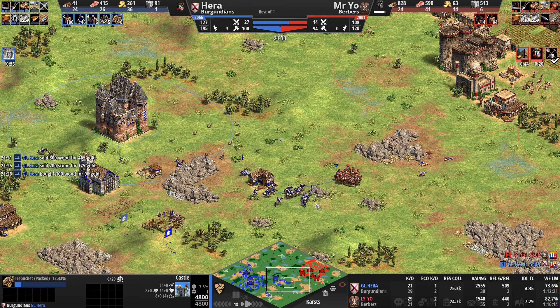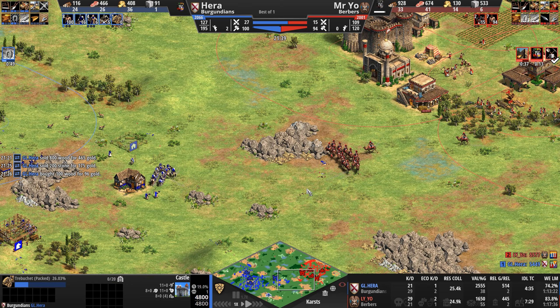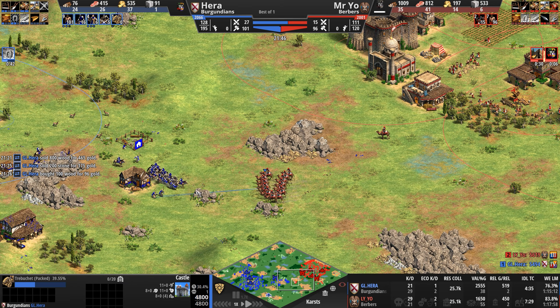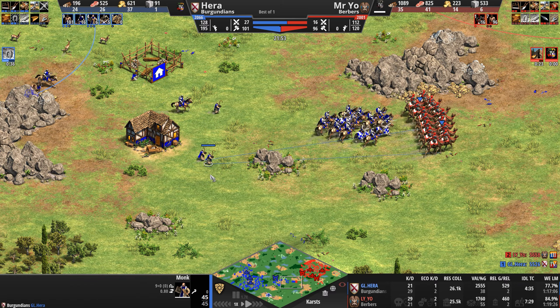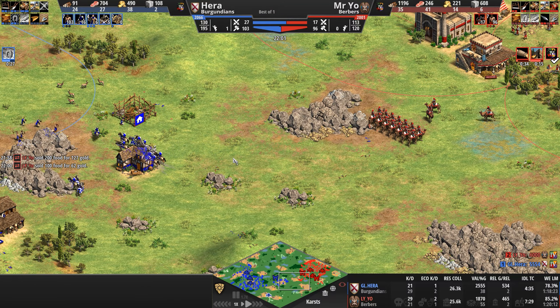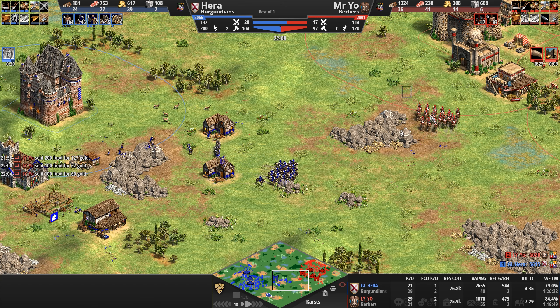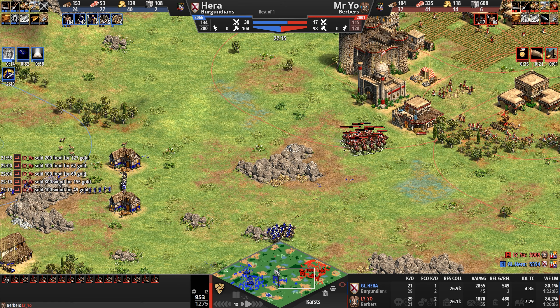Hera hits Imperial. Hera immediately gets a Treb. Mr. Yo needs to throw in some kind of melee meat shield here. You can snipe Hera with monk micro — does a little dance and saves the monk. How did he save a monk against 16 or 17 camel archers with Ballistics? No clue.